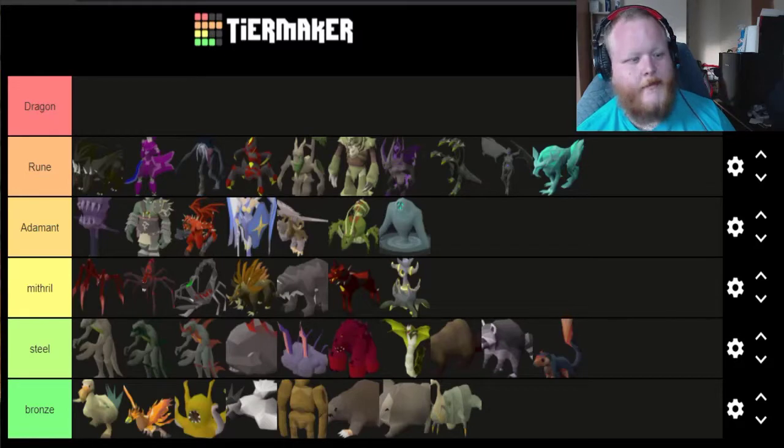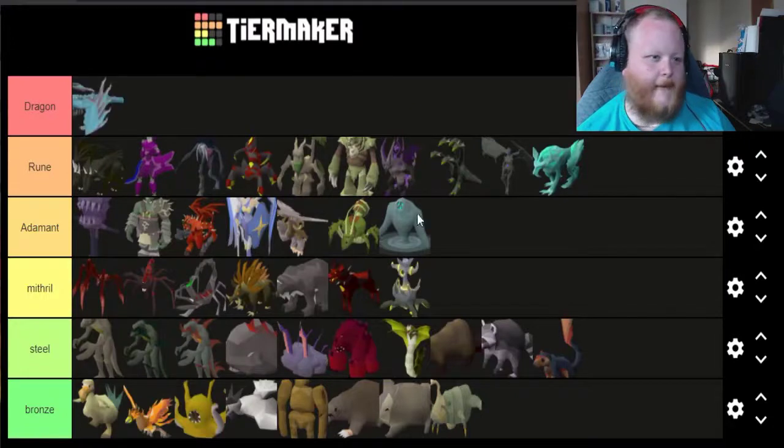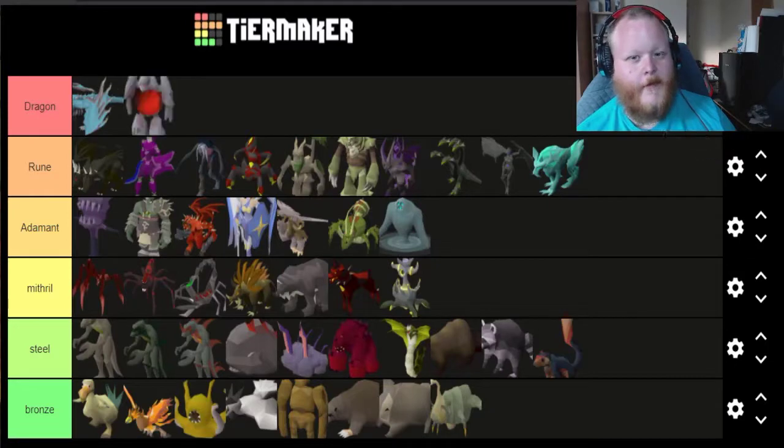We are on to Dragon tier — the main tier, the big boys. What's more fitting to start Dragon with than a dragon? We have Vorky. Vorky is just an awesome looking dragon and in my mind looks a lot better than the KBD pet — that's the only reason it's up here. I also think Dragon Slayer 2 is an awesome quest and the idea of getting Vorky still makes my blood boil because I cannot see myself killing that much Vorkath. Next up we're putting in the Rift Guardian. For me it is the only skilling pet I look at and think I really want that. The Metamorphoses on it are amazing and it's probably the most iconic skilling pet in my mind.